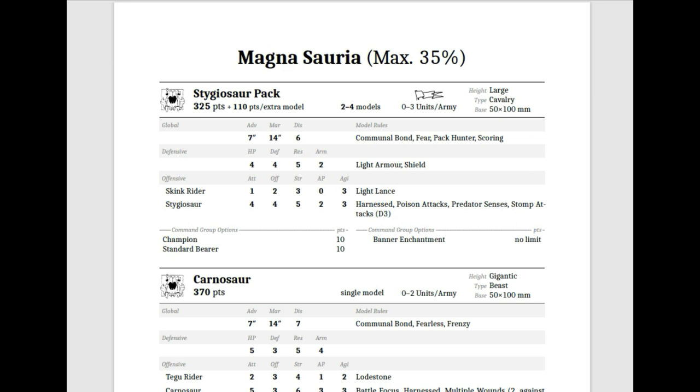I just noticed that these guys are Scoring — that is insane! You have Scoring Dinosaurs in this army. That is nuts. The Scoring is huge because Communal Bond is the universal rule that all Saurian Ancient units have, which gives them Swift Reform, minimized Discipline when within range of Commanding Presence, and generates the Commanding Presence rule from Scoring units. So it's really awesome that they're Scoring — I did not even notice that when putting a list together for a Battle Report.